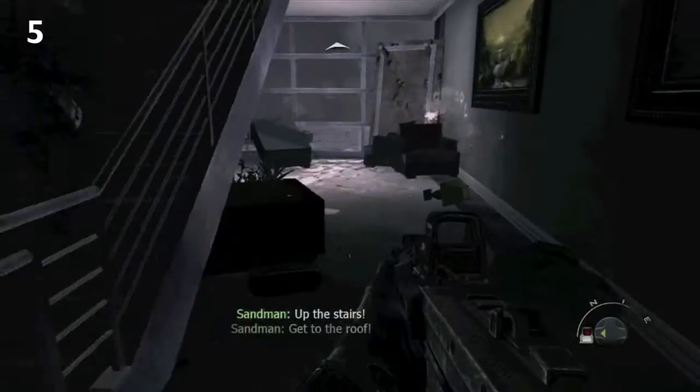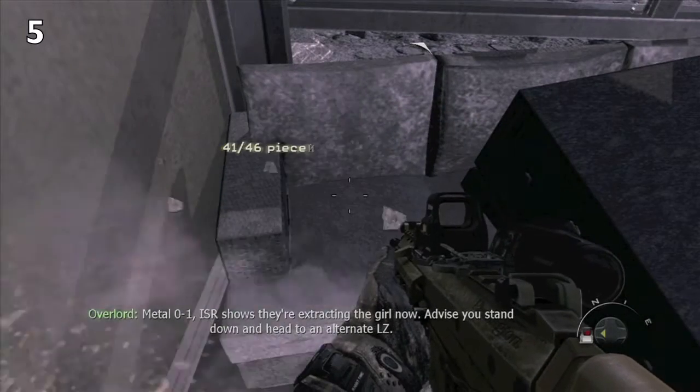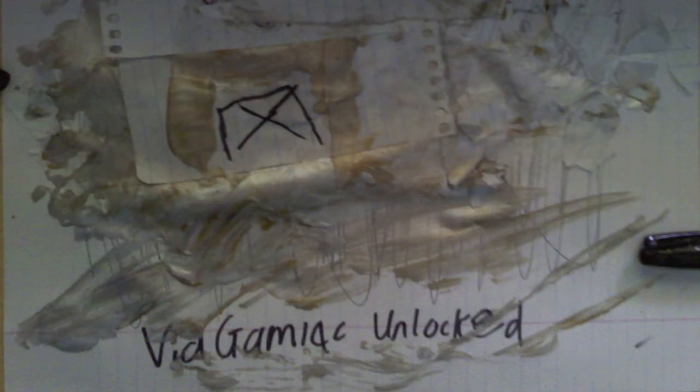The last one is when Sandman opens the door in the hotel. Just don't go up the stairs yet. Underneath the stairs on this sofa is the last piece, and that's it.